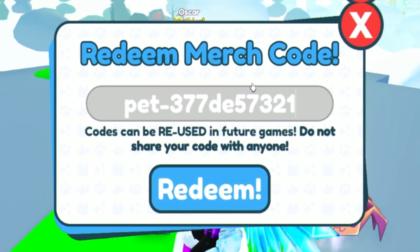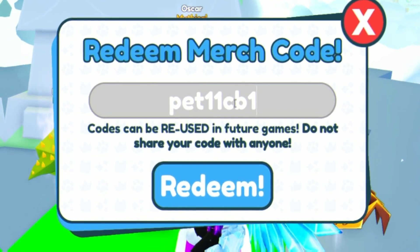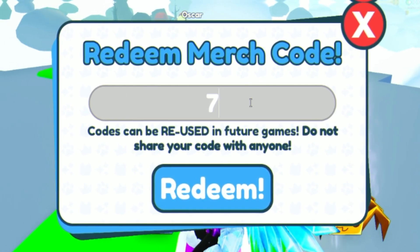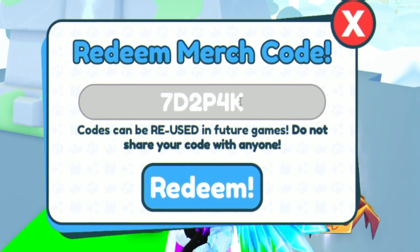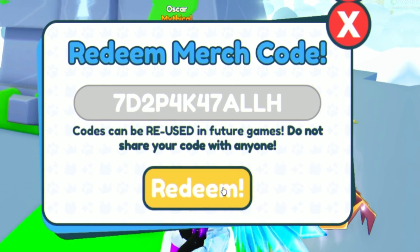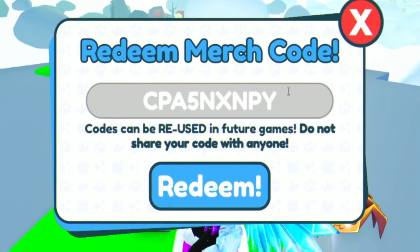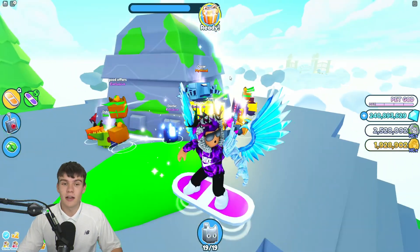Next try the code 'PET-11CB1AF00B' — make sure there's a dash between 'PET' and the numbers. After that, enter the code '7D27D2P4K47ALLH' and click redeem. Finally, we're going to redeem the code 'CPA5NM5NXNPY34S' — enter that and click redeem. That one has already been used as well. That's going to be it for the codes in this video.